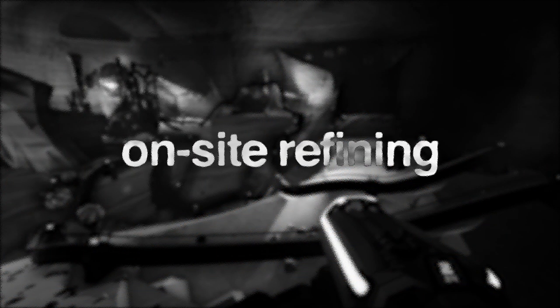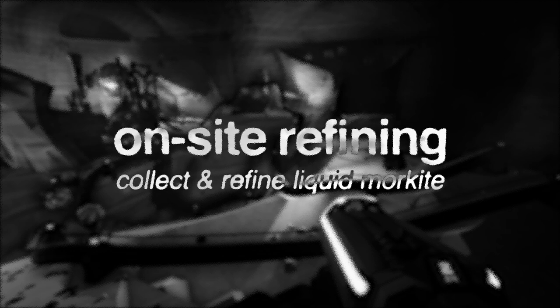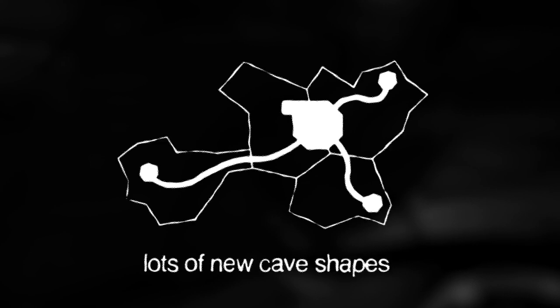Up first is my personal new favorite mission type: on-site refining, also known as Tony Hawk's point extraction. In this mission type the objective is to collect and refine liquid moorkite and there's a lot of steps to this process. One thing I noticed immediately is how unique the caves are for this mission type. Refining missions put you in a cave constructed of small rooms that combine to make very unique larger rooms, with the occasional tunnel leading somewhere else. I've really enjoyed seeing the new cave shapes and on-site refining missions often generate rooms with a lot of floating bridges. It's a cool design.